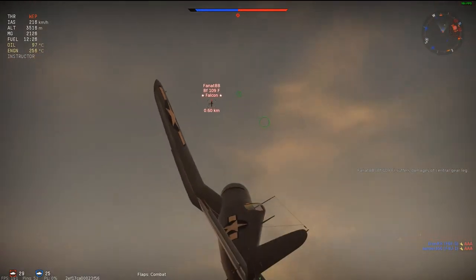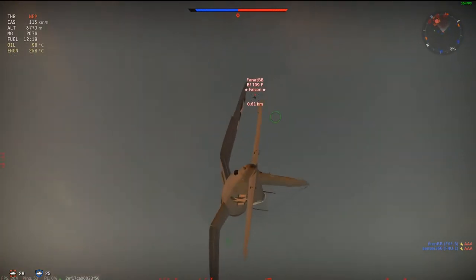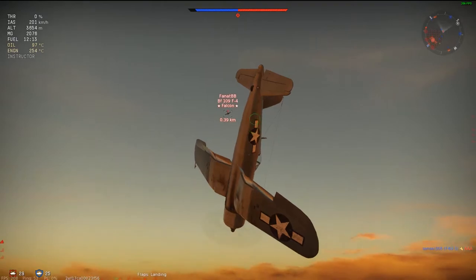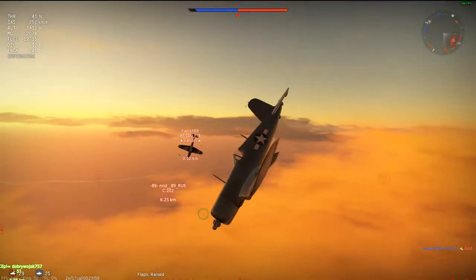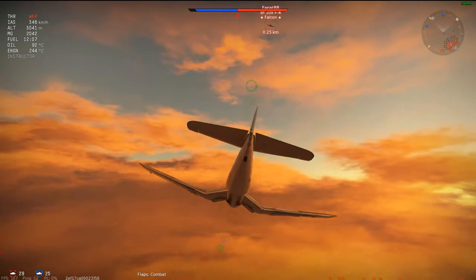So after the 109 dove on us, we managed to make him overshoot and get some rounds into him, nothing too critical though. I keep spraying a little bit because that is another thing about the Corsair - it doesn't have an extremely large ammo capacity, but it definitely does have enough. Now I make a little evasive maneuver, try and get away from his guns and he again overshoots. I get some guns on, but sadly only hits.